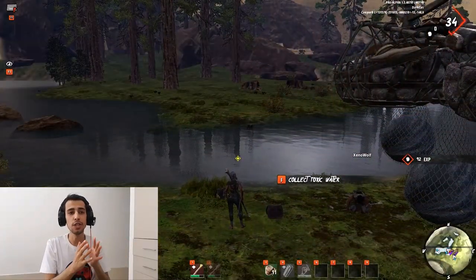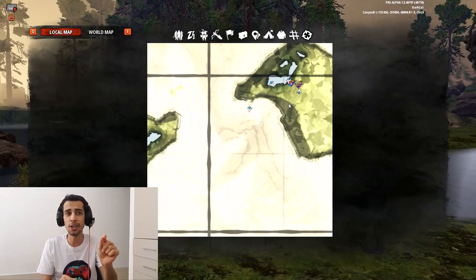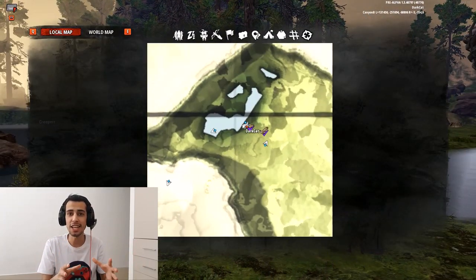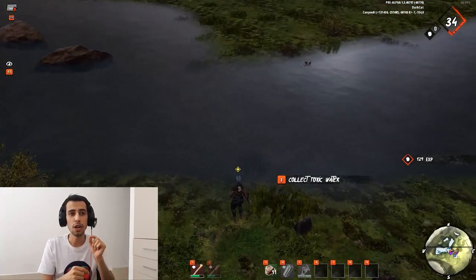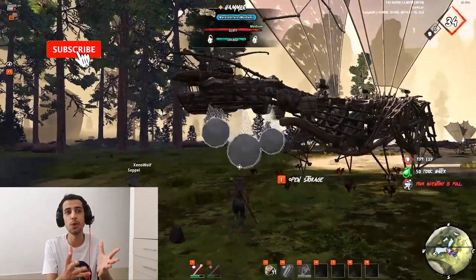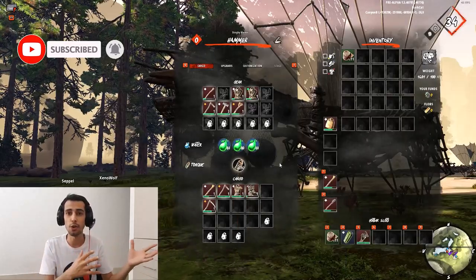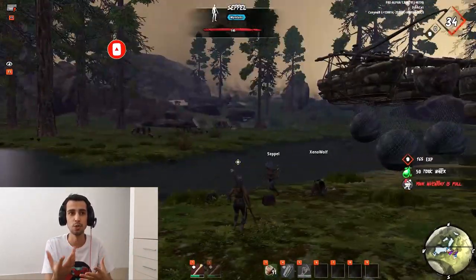First, you need to go to the cattle lake on the medium maps, located here on the map. You can see the little lake in the green zone. Come here and press F on the water to get toxic water from this cattle lake, and you can store it in your dinghy. Be careful to kill the frog, or you can lure him away.